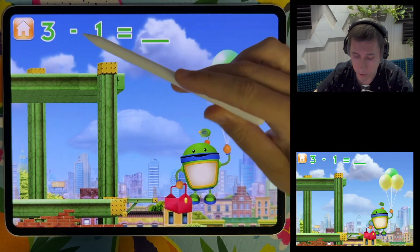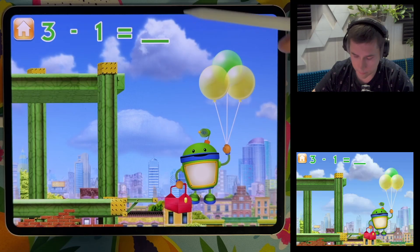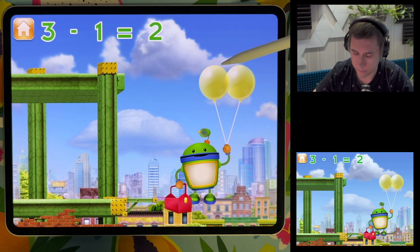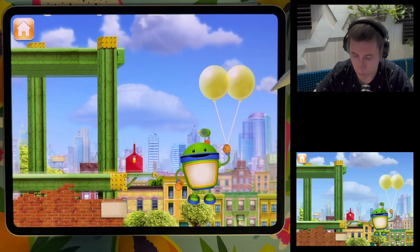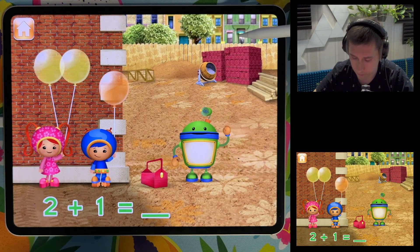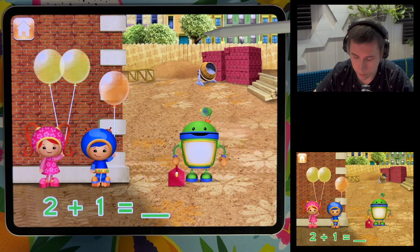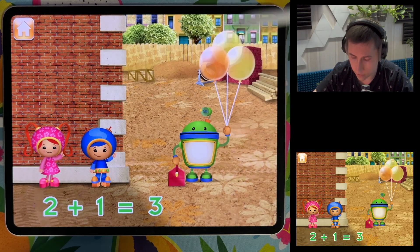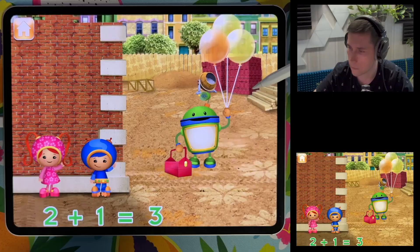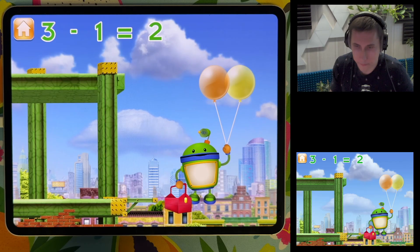To get down, three minus one so I can land safely. I have three balloons — how many will I have left if I pop one balloon? Two! Two balloons left. I have two balloons. Two plus one equals three — I have three balloons. Three minus one equals two — great, I have two balloons.